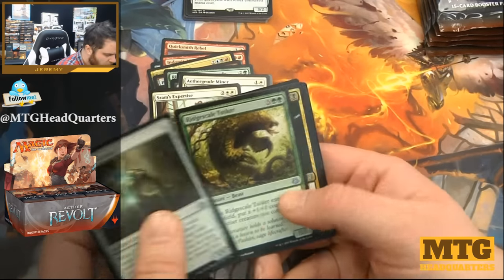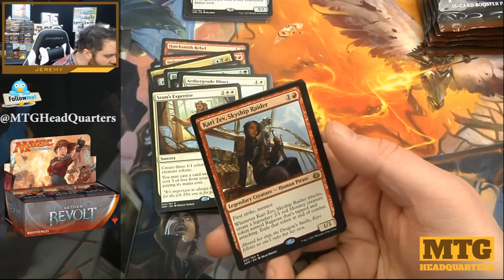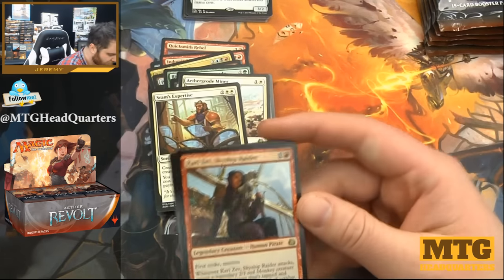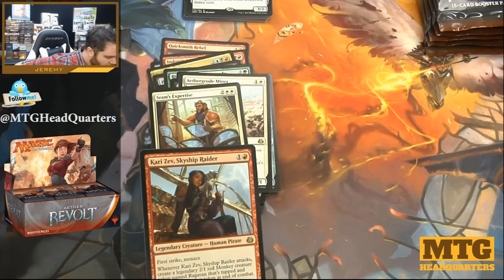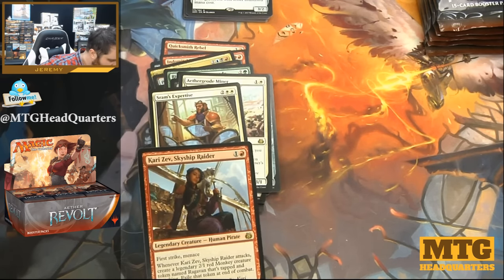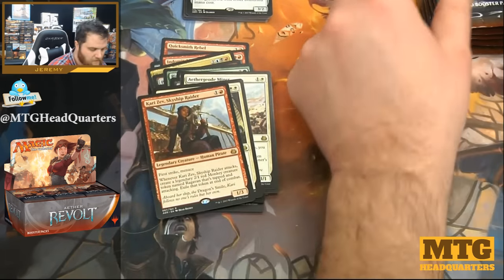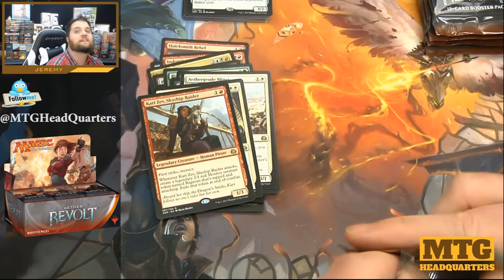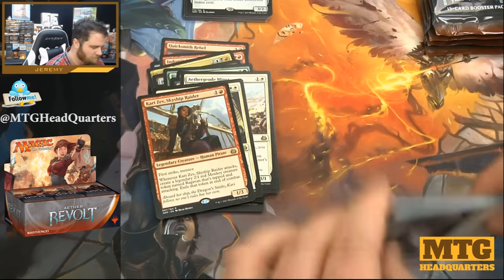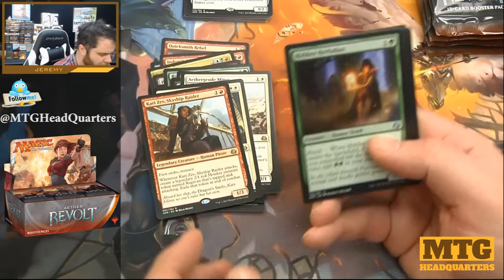Treasure Keeper, Ridgescale Tusker — solid card — Hidden Stockpile, and Kari Zev, Skyship Raider. Gotta love the pirate — female pirate too. One-three for two with first strike and menace. Whenever it attacks, create a legendary red monkey named Ragavan that's tapped and attacking. At end of combat, that token leaves. Very flavorful card. Don't know that it's that great — first strike and menace, but it's still only one toughness. Not that great.